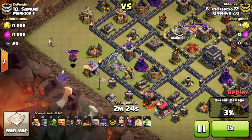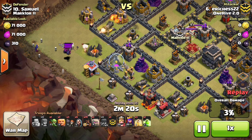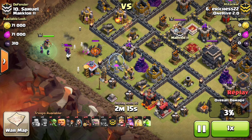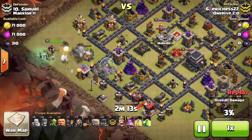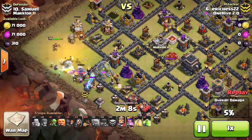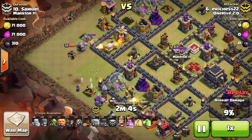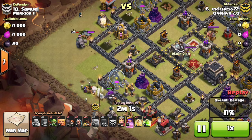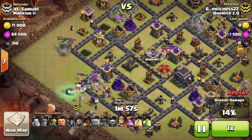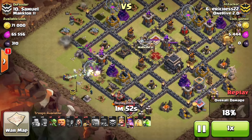All the minions get bunched up pretty quick — I drop a few barbs on my witches, and since they're all still bunched up I get a witch and wizard down as soon as I can, which really just destroys most of those minions in one hit, which was really nice. There was an unexpected tesla on the outside, but that's pretty much where I was going to put my golem anyway. I was a little late on the golem drop, which ended up not being a huge deal, but I didn't get my wizard down on top because I was freaking out about my queen going down.